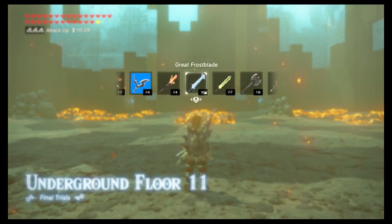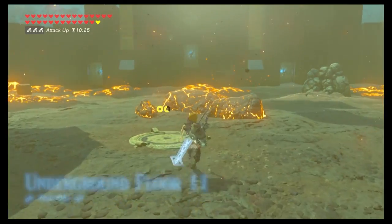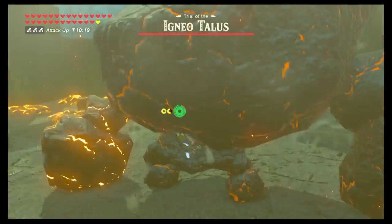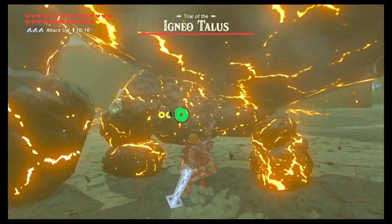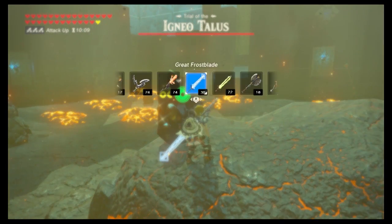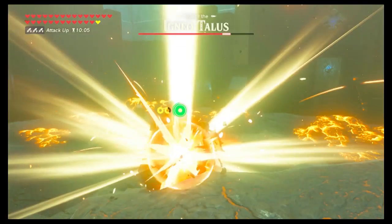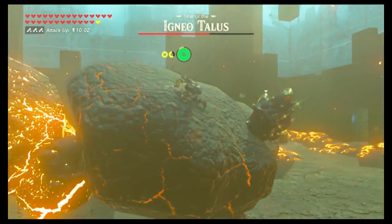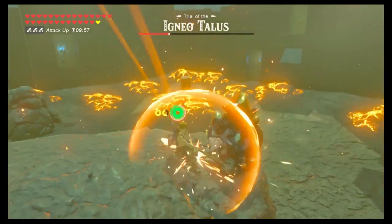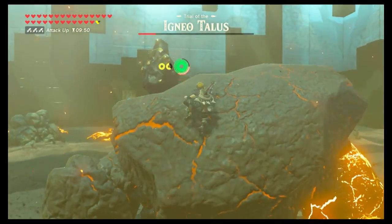Floor 11 is an Igneotalus. Use your frost blade to cool him off before fighting him. Do not jump on top of him as soon as he starts to form because he catches back on fire and that's going to hurt. Use your frost blade, take him down, and then get on top of him. Use your sledgehammer to take him out super quick. Once you do a slam he's going to come down, so do whatever you can to stay on top. If you get thrown off, don't worry — it only hurts you a quarter of a heart. Just jump back on top and finish him off.